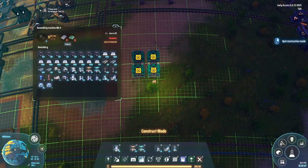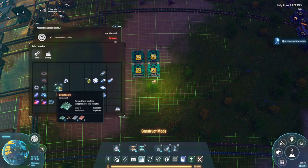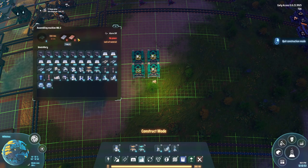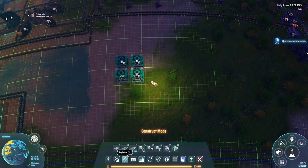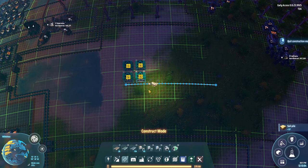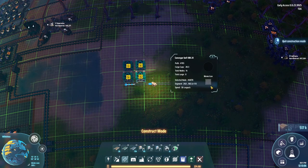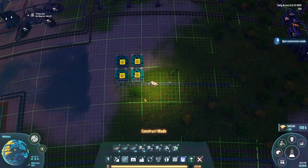The circuit boards are actually interesting because you can place them here and they will nicely line up, since they also need iron and copper. Basically if we put the iron belt past here - using the mark 3 belt since we have them now from the last build - that will allow you to transport the iron straight past this and then get the iron into both the mark 1 sorters as well as the circuit boards.